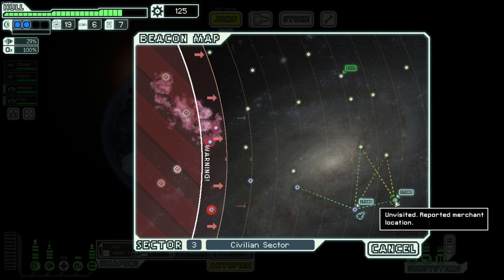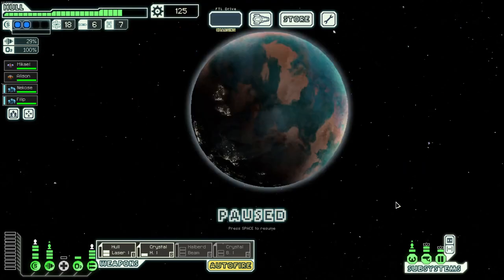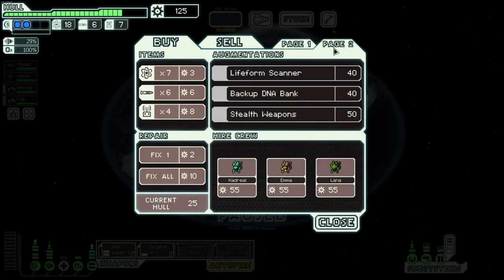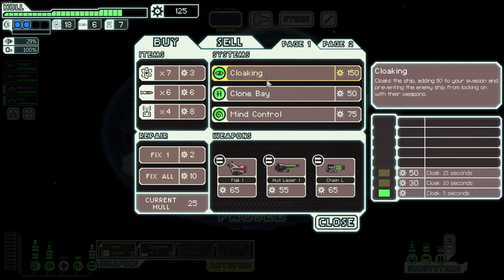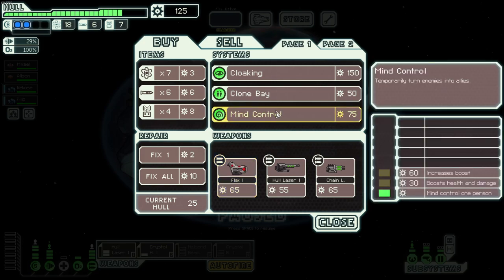Full HP workbook — oh, another one. Kind of glad I didn't buy too much. 125 is enough for a Preigniter, dude. You never know. Oh my god — I'm tempted to buy the cloaking, but if we get a flak with the Halberd Beam and the crystals and the hull laser, that might be a sight to behold.